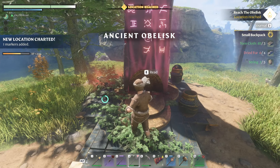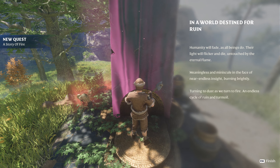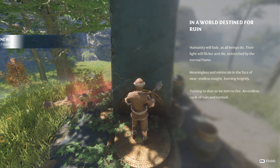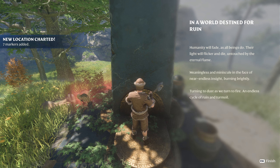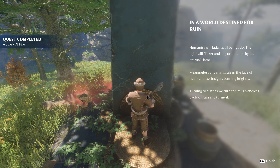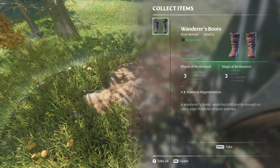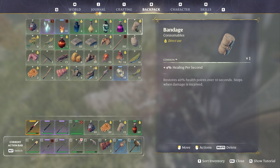The Obelisk: 'In a world destined for ruin, humanity will fade as all beings do. Their light will flicker and die, untouched by the eternal flame, meaningless and minuscule in the face of near-endless insight, burning brightly, turning to dust as we turn to fire — an endless cycle of ruin and turmoil.' And there's the Wanderer's Boots — plus two stamina regeneration. I like the sounds of that, but now I have to get rid of something.